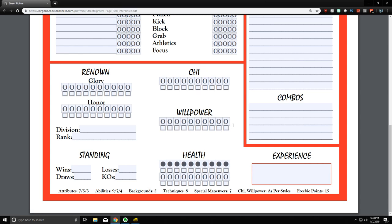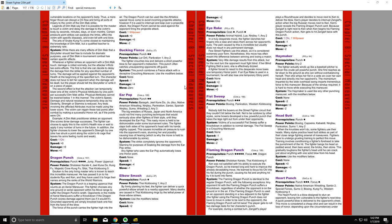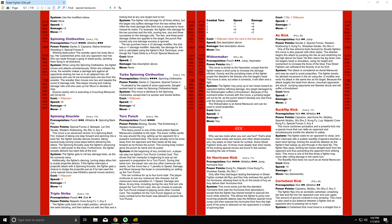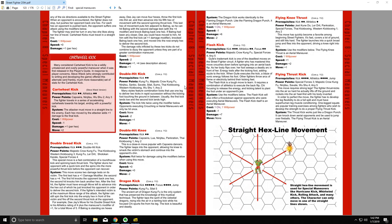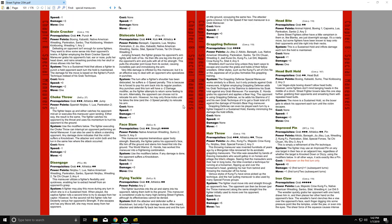Special maneuvers require a certain number of dots in your techniques to unlock, and they represent the moves you can perform each round in combat. Every character has the basics — jab, strong, fierce, short, forward, roundhouse, block, move, and grab — but special maneuvers represent your dragon punches, fireballs, air hurricane kicks, and flash kicks. These are the unique moves you have access to.